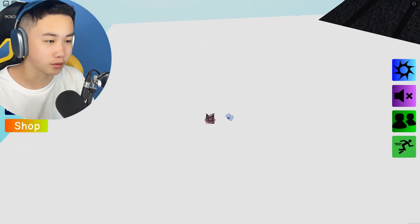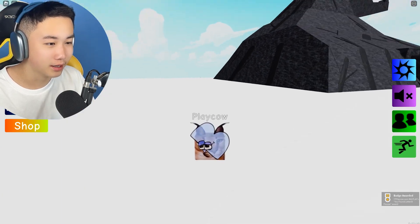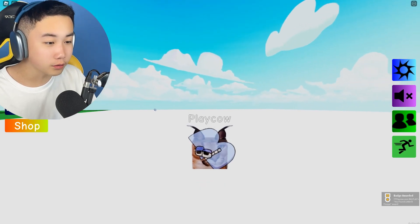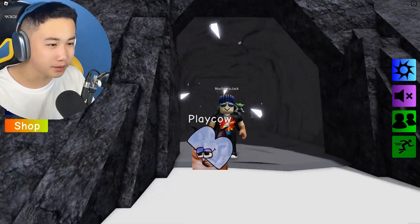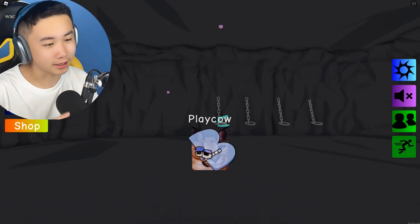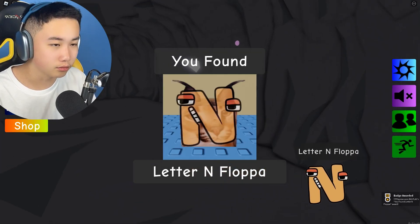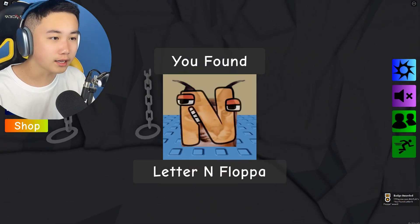I know where smoke is! Here is the letter B floppa — it has an animation! It goes from smiling to not smiling, smiling to not smiling. I love that.